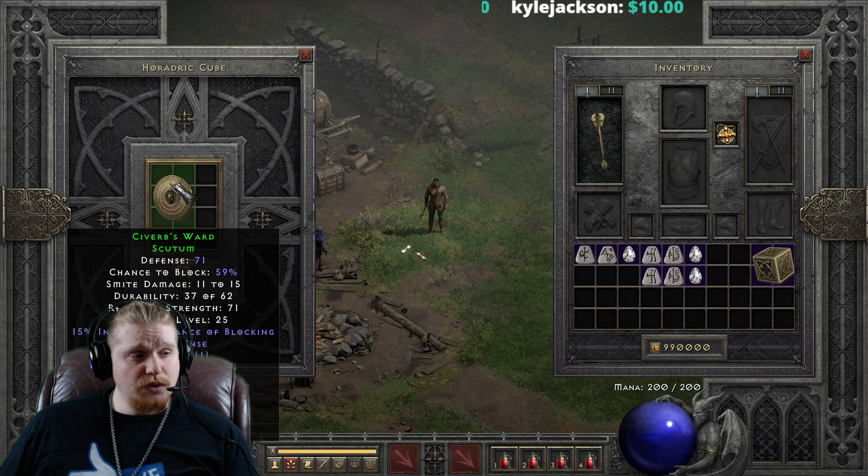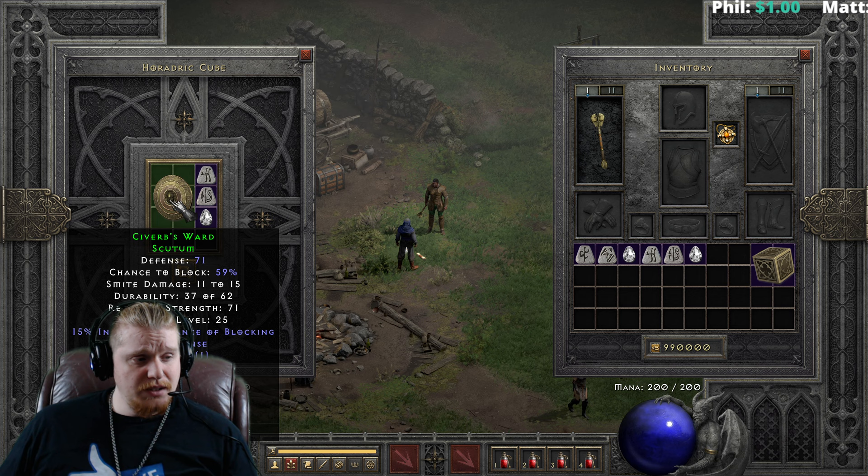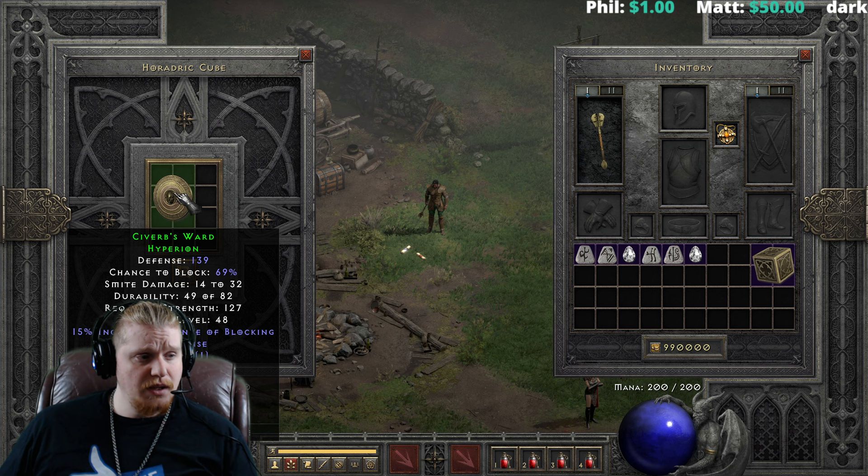The Seraph's Ward can also be upgraded again with a Lem, a Ko, and a Perfect Diamond, and this will net us another upgrade in the block chance. We're going to go from 71 defense, 59% chance to block, 11 to 15 smite damage with a strength requirement of 71 and required level 25, to 139 defense, 69% chance to block, 14 to 32 smite damage, and 127 strength requirement with level 60.